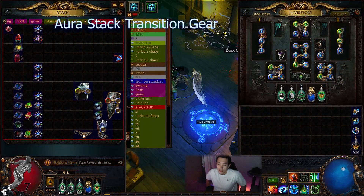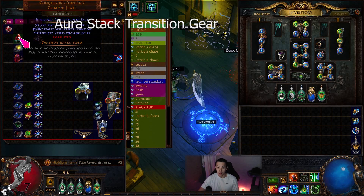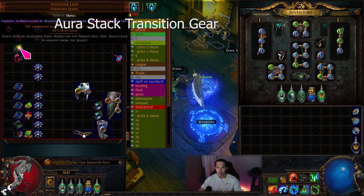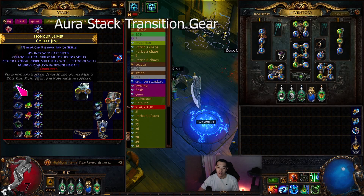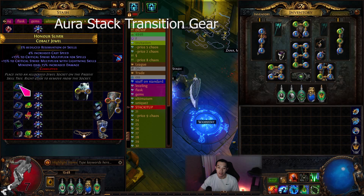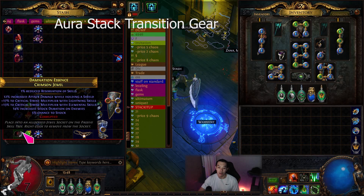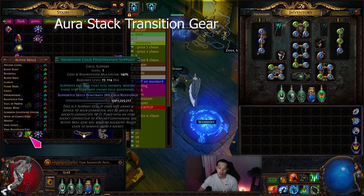Now it's time to get into the juicy stuff — the aura stacker transition. You can see here I have most of the stuff bought. I have the unique jewels, I'm missing Pure Talent, but I bought an RMR Conqueror's Efficiency. The RMR one you probably won't be able to get — it's way too expensive, probably 10-15 exalts. I have one through six double-multi jewels and I really prioritize these because they can go to 5-6 exalts pretty fast if any amount of people are switching.